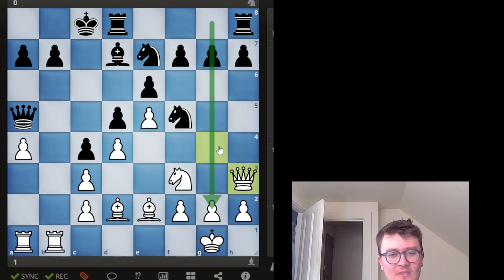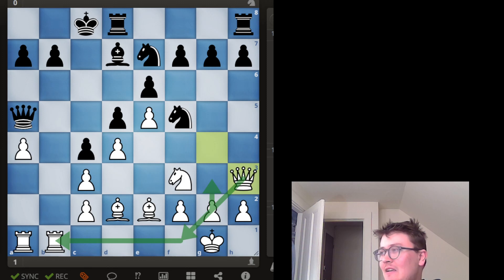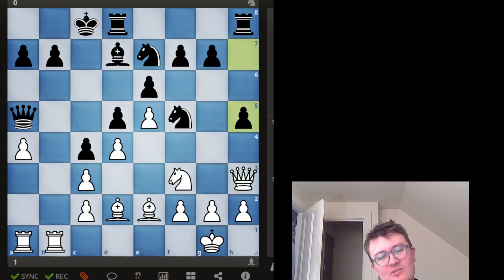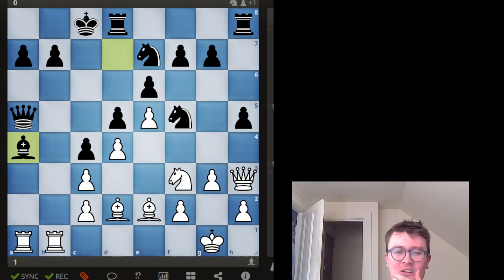With Queen h3, there are annoying ideas on the g-file. I'm threatening g4 in some variations — not immediately because he can take and open the g-file — but I want to get my queen out of the way and back into the game to attack. He plays h5, then I go g3. H5 prevents g4, though I'm not sure that was a real threat. I feel like f6 is his strongest idea and I try to dissuade it later. Then — out of nowhere — he takes a pawn. I didn't know you could actually play like that.